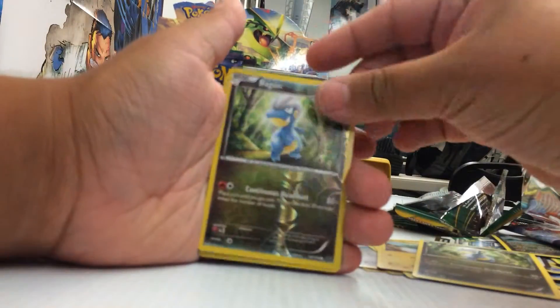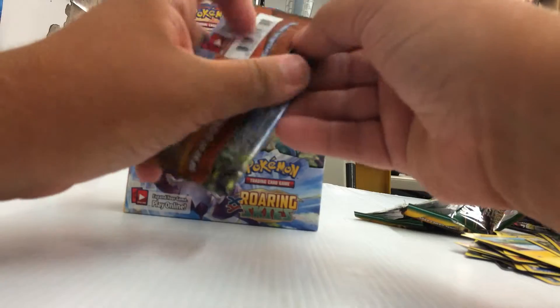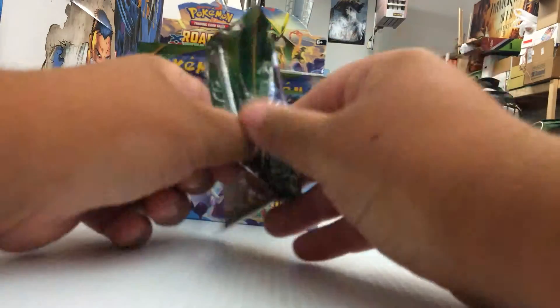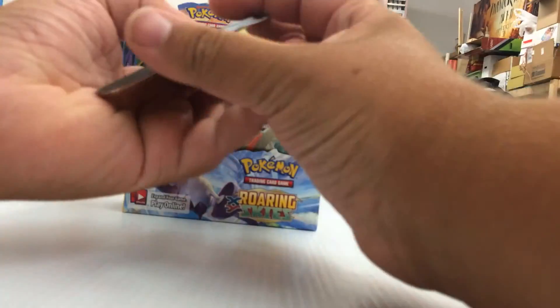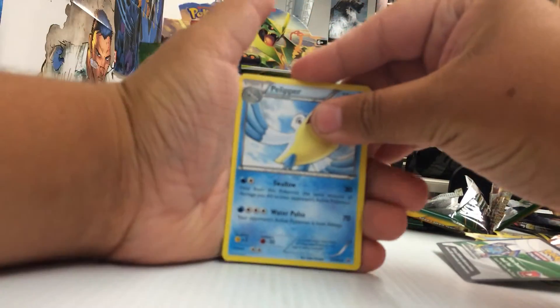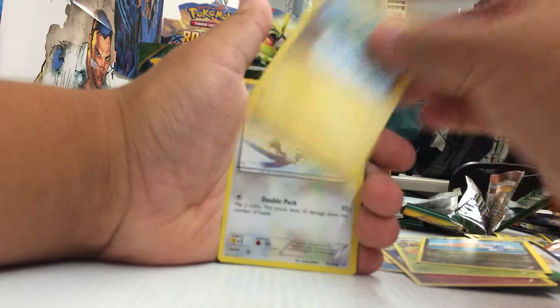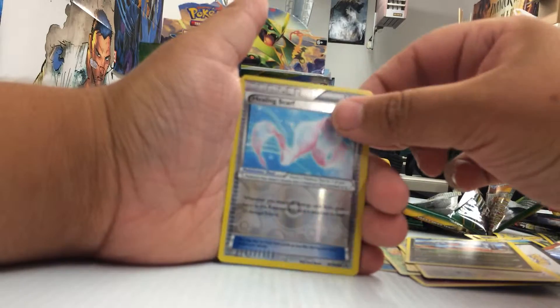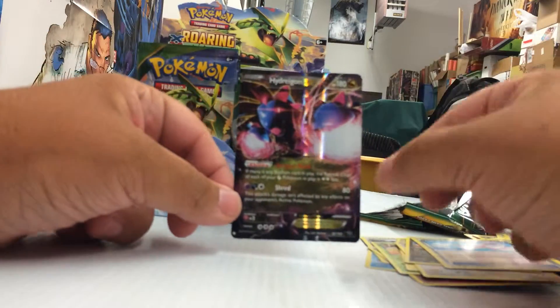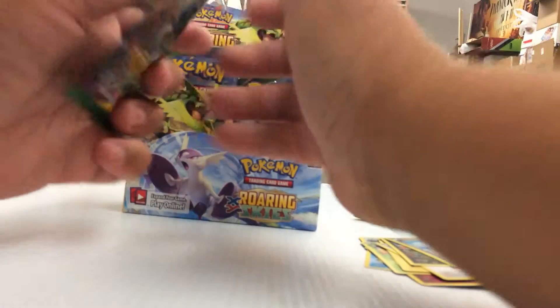Back on the first pack, double holo back on there, and an Absol Holo. So two hollows, still waiting for that first Ultra Rare. Togetic, Revive, Exeggcutor, Dratini, Electrike. Healing Scarf Reverse which is just a common. And our rare - oh, Hydreigon EX! Check that out, very nice. Pulled the Hydreigon!